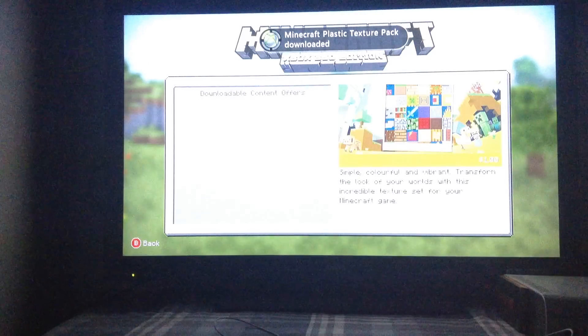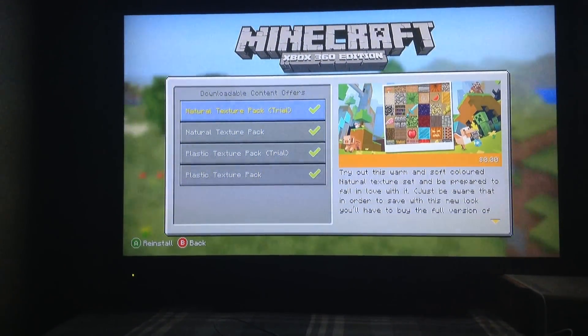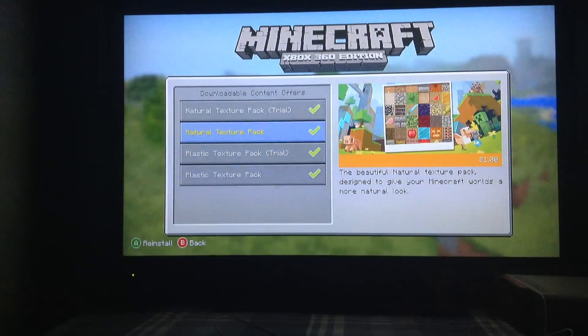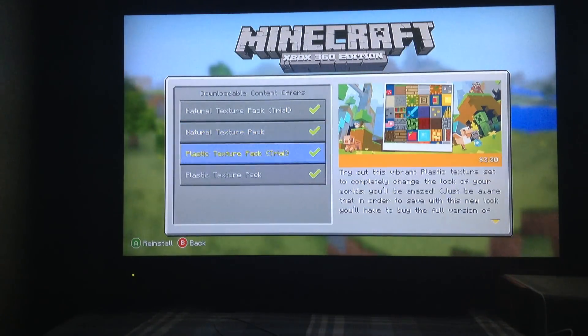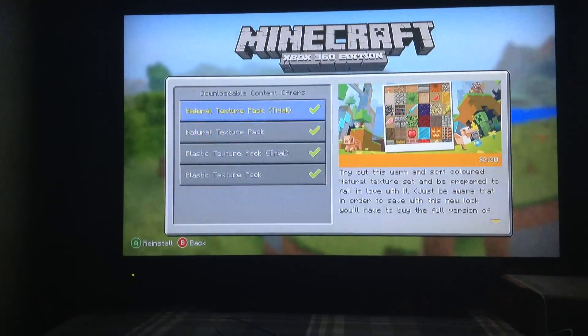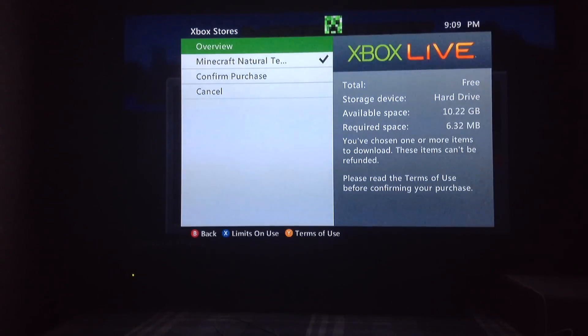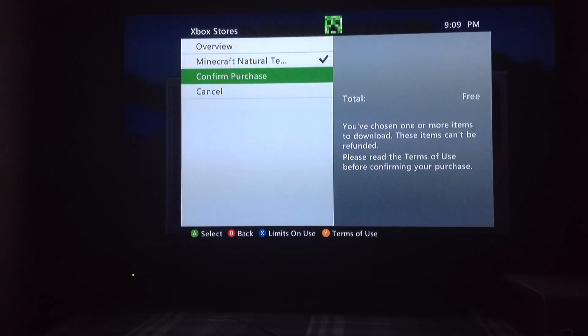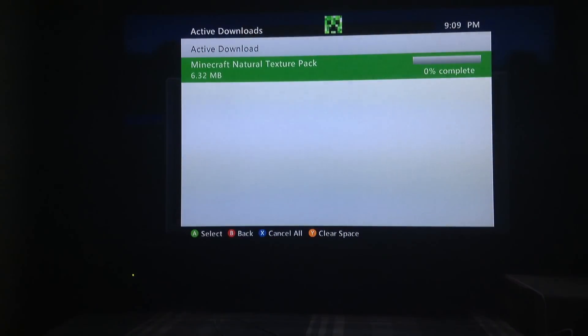What I did was, I asked my mom if I could use my debit card to get the texture packs. And before I even put in my debit card information, I went onto the natural texture pack and then I clicked confirm purchase, and then it started downloading. I'm going to show you why it does that.